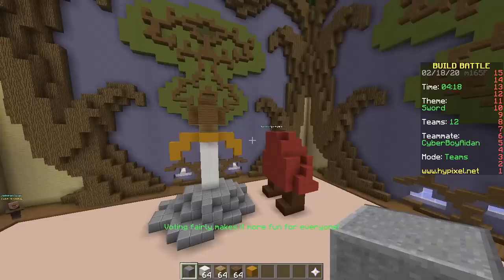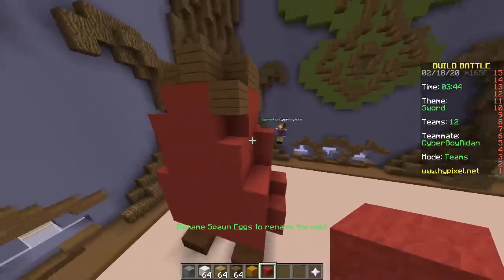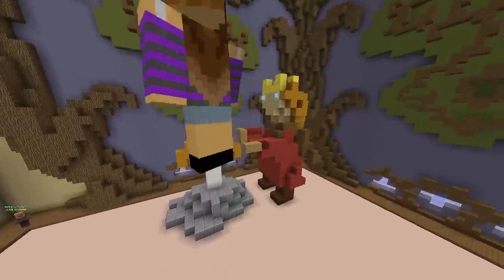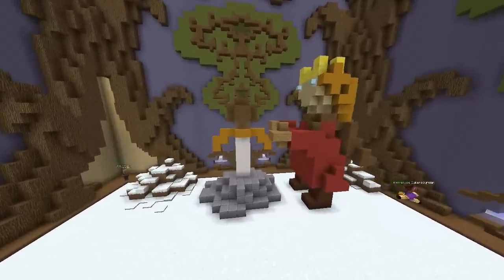We gotta cheat a little bit. You're gonna have his hands reach all the way towards the sword, or just have him stand next to it — that's also fine. This build is bad and you should feel bad, but we're going with it. Expecting around seventh place.